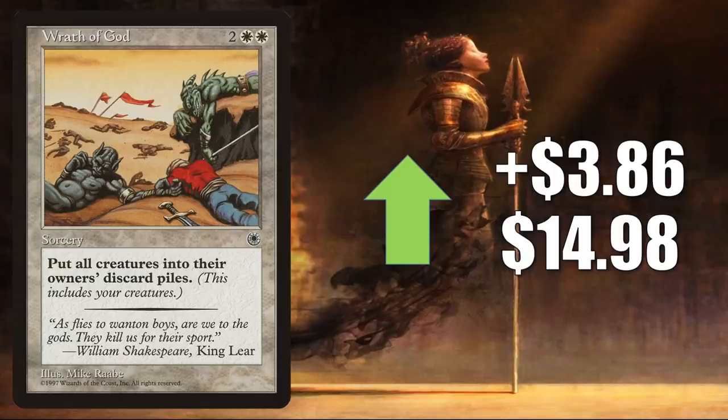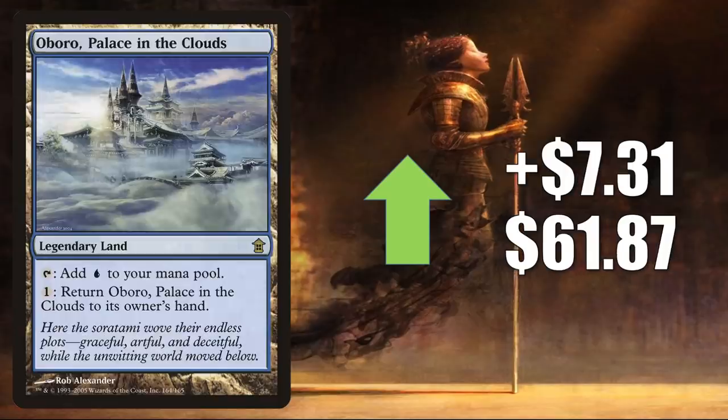Number 2 is Wrath of God from Portal, up $0.86 to $14.98. Recently reprinted in Double Masters as well as the list. Because of that this card softened up for a while, but it has a pretty big bounce-back week as it begins to dry up in the secondary market online. It is a huge Commander card — great board sweep in white. And number 1 is Boros Garrison in the Clouds, going up $7.31 this week to $61.87. You'll find this in Modern Mill, control, and more. It has also seen increased Commander play in these land-centric Commander builds.